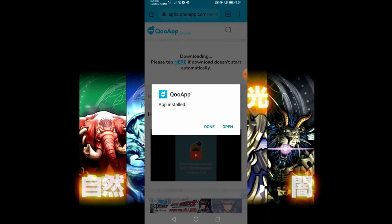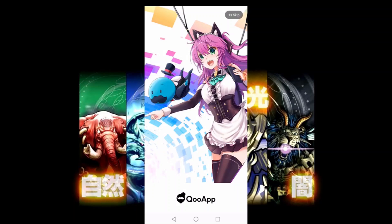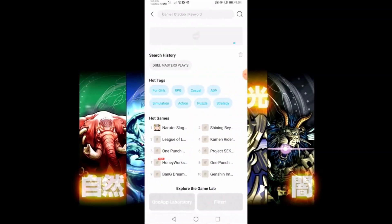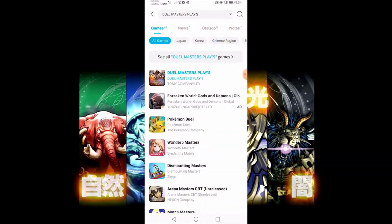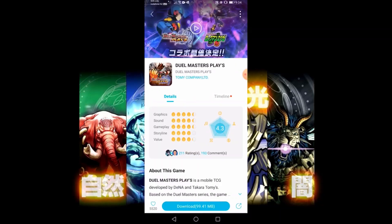The app is installed and we can open it straight away. Here we go — as you can see it looks very Japanese. Now once we move past that ad, we can go into the search bar and type in, as you guessed, Duel Masters Plays. So you just type in 'Dual' and that's the first thing that comes up.